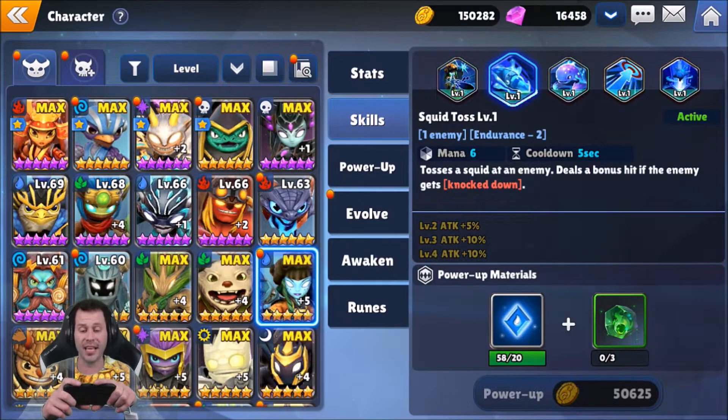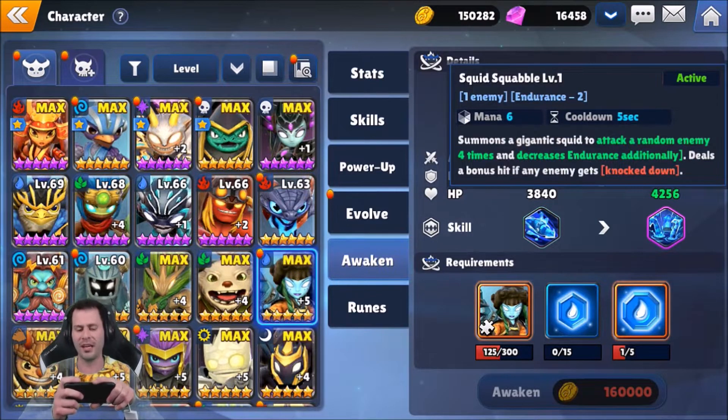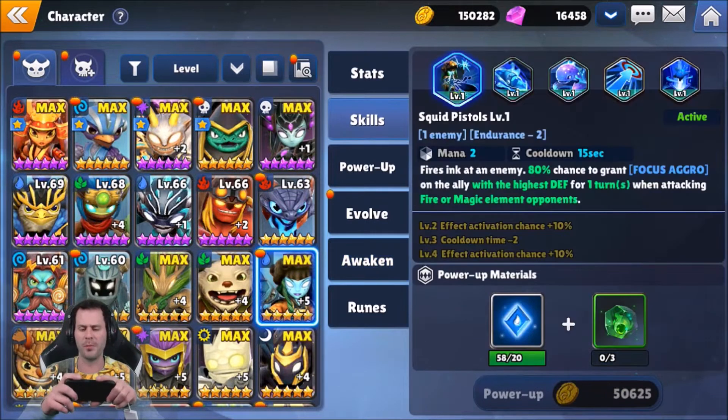We also got Squid Toss, a six mana cost skill and also the awakened skill. In my personal opinion, I don't think this skill is that great until it gets awakened, but once it gets awakened, it comes on super strong. It tosses a squid at the enemy and deals a bonus hit if the enemy gets knocked down. For six mana it's solid if the enemy is about to get knocked down, but the damage output isn't really that much otherwise. When awakened, it summons a gigantic squid to attack a random enemy four times, which is pretty insane — four attacks and decreases endurance additionally. It also deals a bonus hit if the enemy gets knocked down, so it seems pretty beast once awakened.